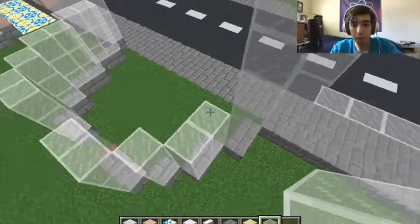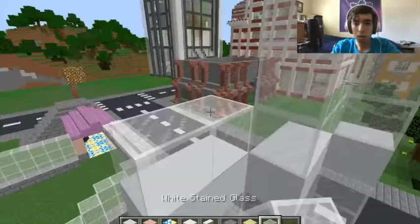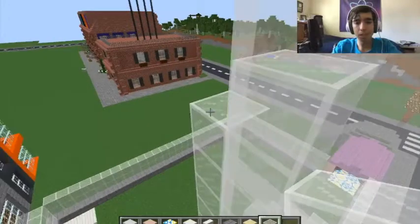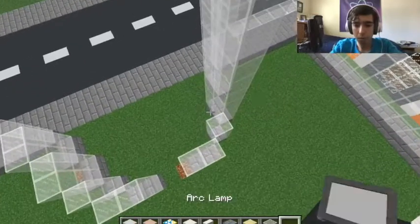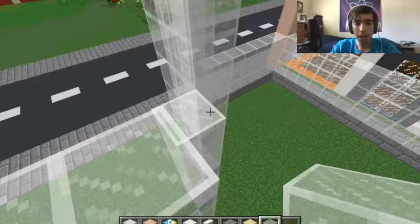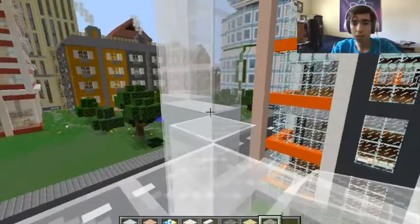This will be where the spawn point is, and you will all get to spawn in here. We'll have instructions on how the server works and all that kind of stuff. What do you think of the floor so far? Oh, I like it, but that's your casino style. My casino is a 2x2 — this is 3x3. Fair enough. I give you permission to use it.